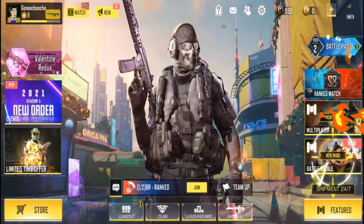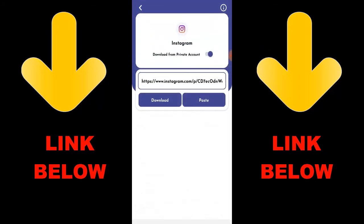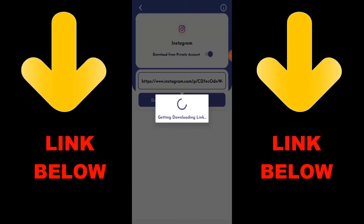Check out this app that is trending — it's called Status and Media Downloader. Download all media with one click. You can download any videos or pictures from any social media: Instagram, WhatsApp, TikTok, Facebook, and Twitter, all in one click. All you have to do is download the app and download whatever you want by copying the link.